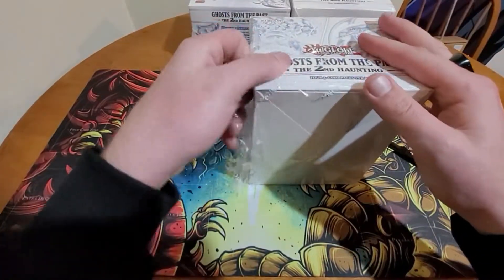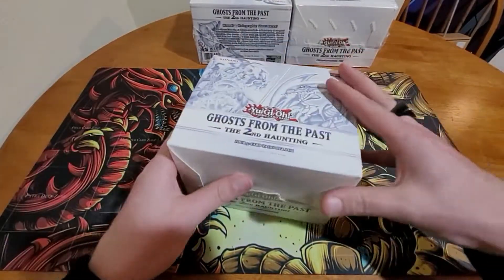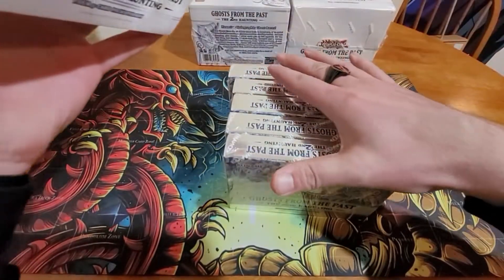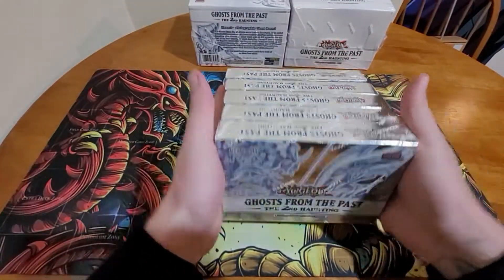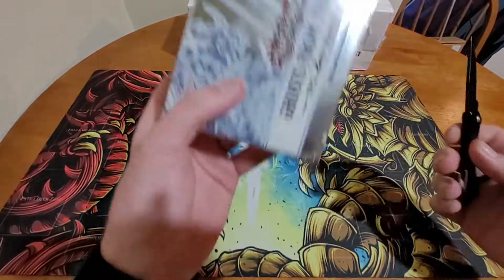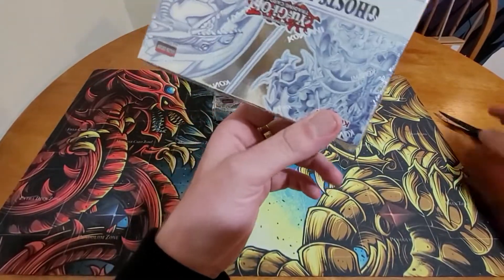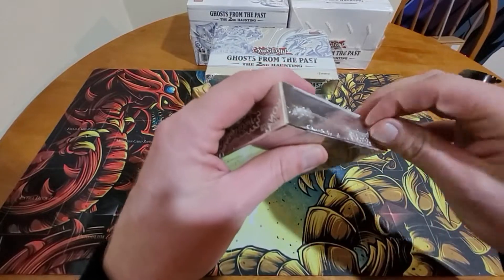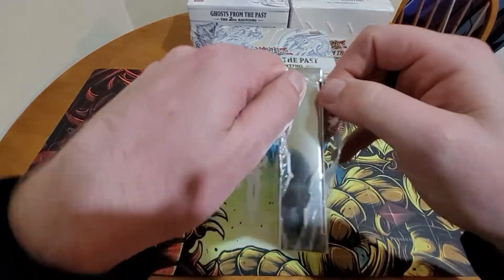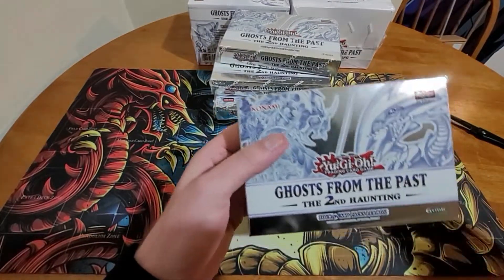I ordered these in like January or something off the internet and they came within a decent amount of time, so I can't complain. We're definitely gonna try to leave something sealed if we can, because I don't think they put two ghost rares in a display box. I actually don't even know what's in this set — I just know some of the ghost rares, so I'm gonna be pleasantly surprised. I know Aluver's in here, so as many of those as I can pull would be cool — I can trade them away.